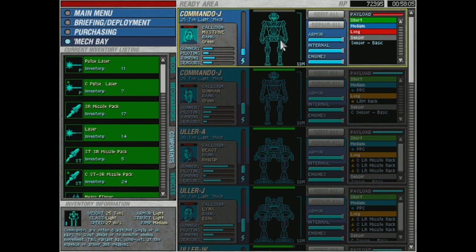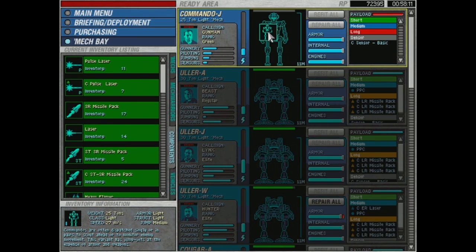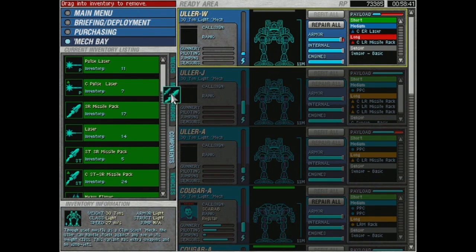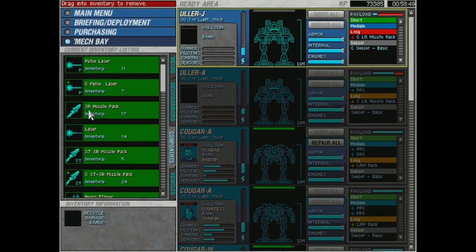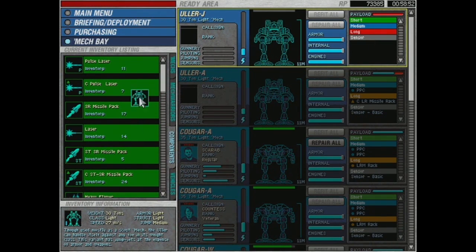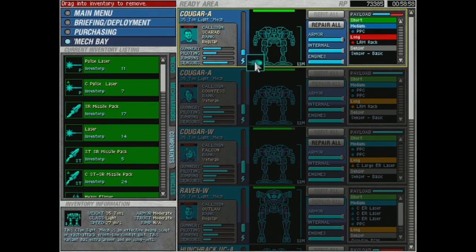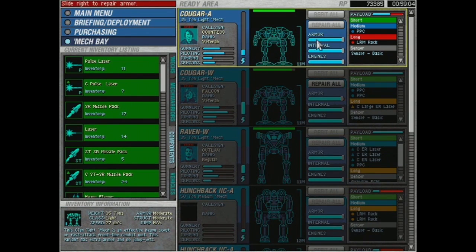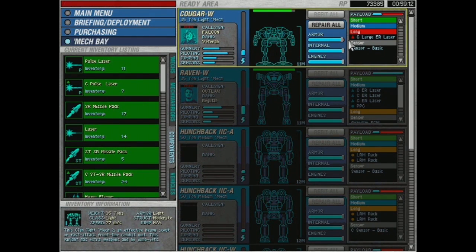Now I get to scrap every single one of these mechs and rebuild my heavies. This is going to take a while. The thing that takes a while in this game honestly — and I'm not complaining because I do kind of like building the loadout so meticulously — is there's no button to instantly strip a mech of its parts and put them in storage. I have to manually strip apart every single one of these mechs.